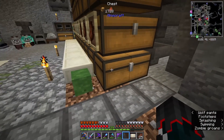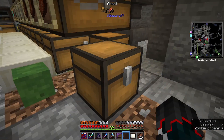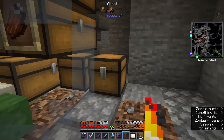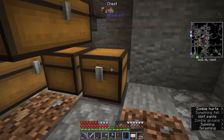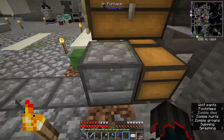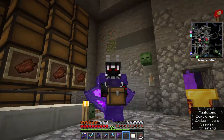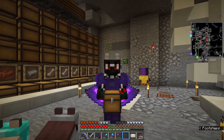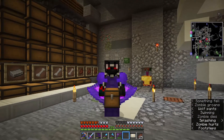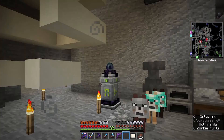If you have both hands empty, you can shift and click and you can pick up a chest. Let me demonstrate — there we go. Look at that, I've got a little chest in my hands. The animations are a little bit janky, but it's really cool. You can move chests like this — you can move a lot of things. Anything with an inventory, you can just pick up and move, which is kind of cool.